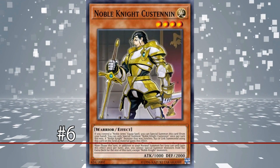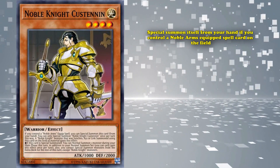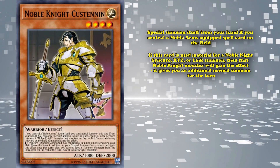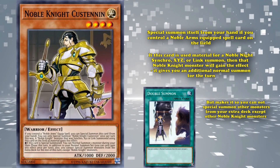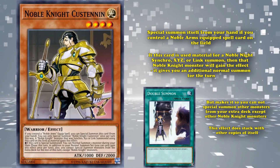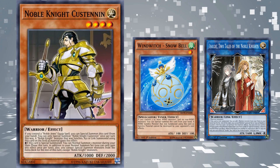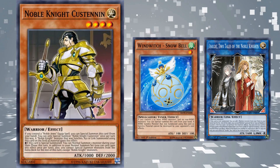At number 6, we have Noble Knight Custanen. This is a level 4 Noble Knight monster which can special summon itself from your hand if you control a Noble Arms equipped spell card on the field. It has the effect where if this card is used as material for a Noble Knight Synchro, Xyz, or Link summon, that Noble Knight monster gains the effect where it gives you an additional normal summon for the turn, but makes it so you can't special summon other monsters from your extra deck except Noble Knight monsters. Cards that can grant effects while also being able to special summon themselves are very valuable, and this was mainly used to go into Sol Day 2 Tales of Noble Knights in order to help extend plays or play through hand traps, as gaining additional normal summons is always super good.